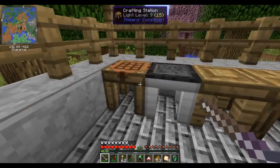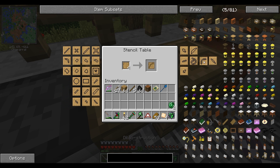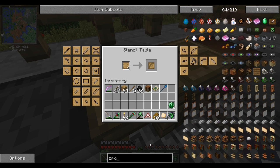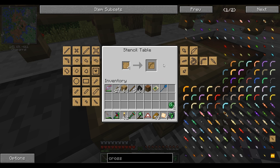Crossbow limb - now ow my limbs. Which one is a limb? This one - I'm gonna crossbow. Hold a crossbow. Yeah, that's a limb right there. That's a limb - that's a limerick.